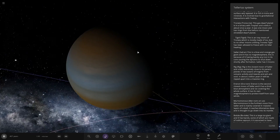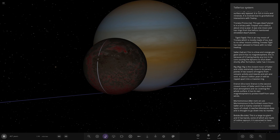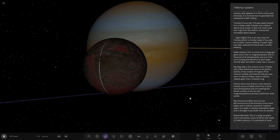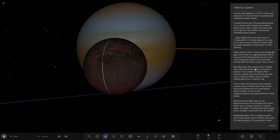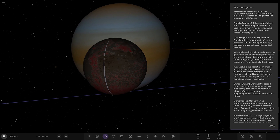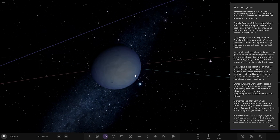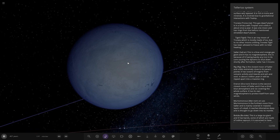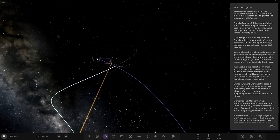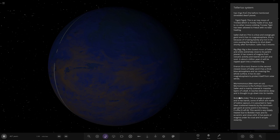Next up, Sala — another gas giant. Got an eclipse going on right now. This is a blue and orange gas giant with no magnetosphere, because it has barely any iron in its core, causing the dynamo to shut down shortly after formation. It has three moons: Rigg, the closest moon orbiting extremely close, with oceans of magma from volcanic activity and islands of ash and soot — in about a billion years it will be ripped into a massive ring. Ernon, the second moon, has a thick blue atmosphere and ice covering the whole surface, with its own magnetosphere. And Ernon Onus, the furthest moon, is mainly covered in massive layers of cobalt reaching kilometers deep down into its mantle.